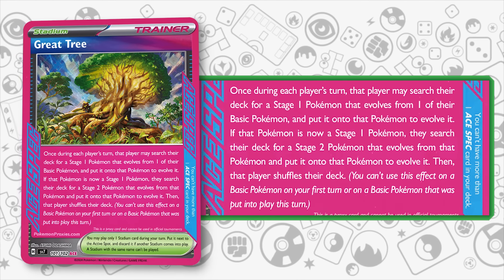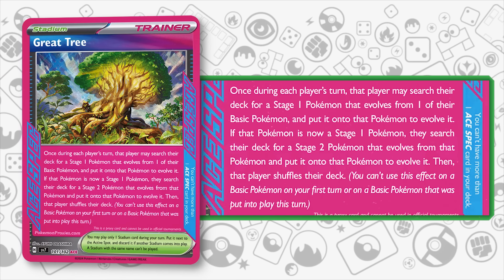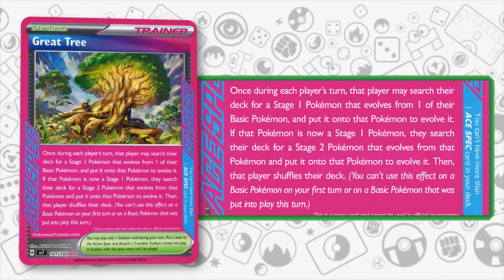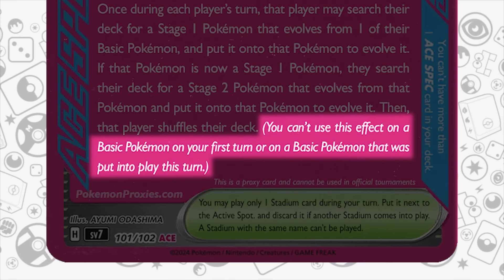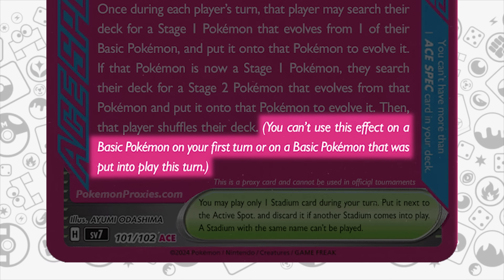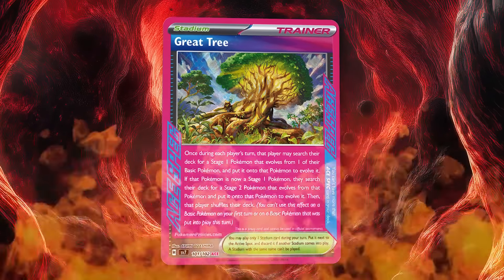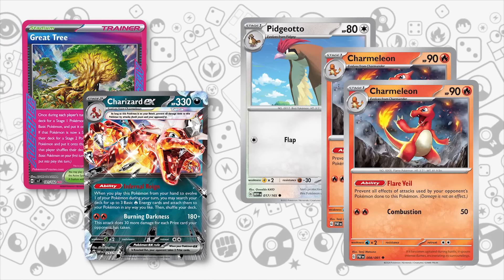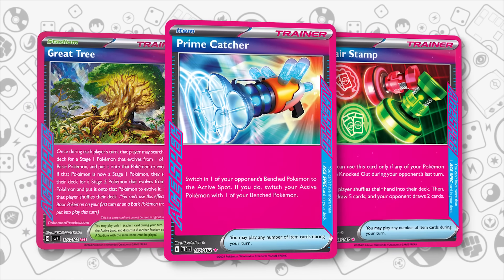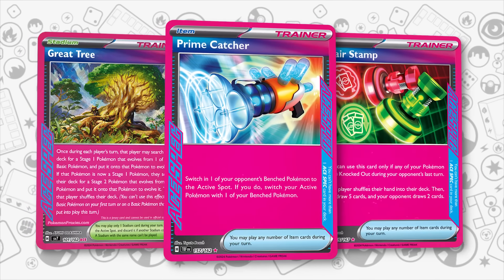They may then search their deck for a stage 2 Pokemon that evolves from that stage 1 and put it onto that Pokemon to evolve it, then shuffle their deck. You can't use this card to evolve a basic Pokemon during your first turn or a Pokemon put into play this turn. This is a pretty powerful effect, especially on a non-supporter card, which explains why it is limited to 1 per deck. If Charizard EX decides to play this card, it will likely benefit from playing Pidgeotto and perhaps 2 Charmeleon. I'm not sure it's better than Prime Catcher or Iono in the grand scheme of things, as Forward Candy will do the job just fine.